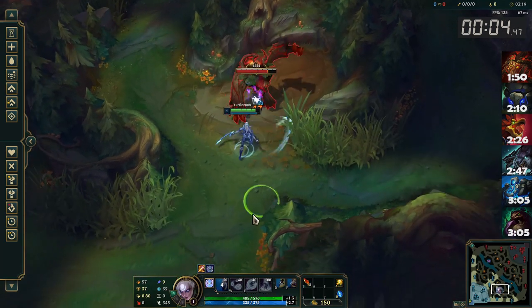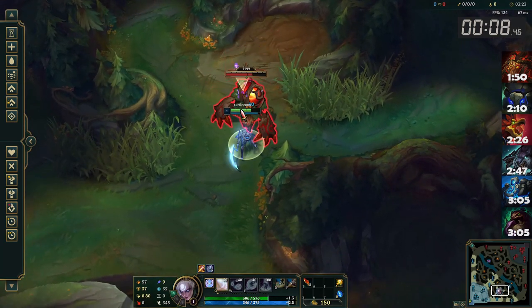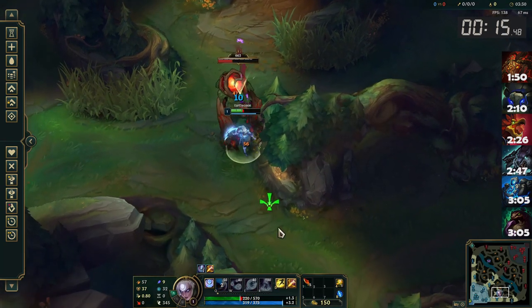Open with your Q and slowly kite the red buff down towards the Krugs. Make sure you kite in pretty small steps, otherwise you'll lose some DPS. Keep in mind that you have bonus attack speed for 3 seconds after each ability usage.